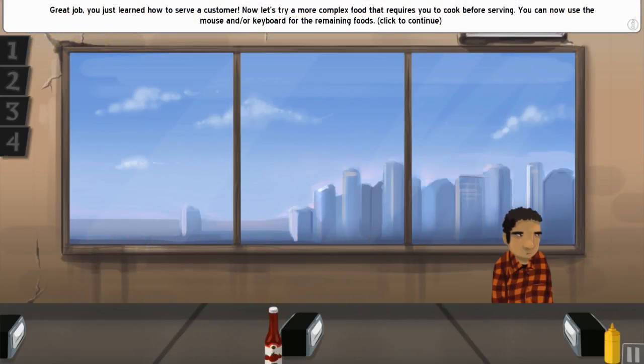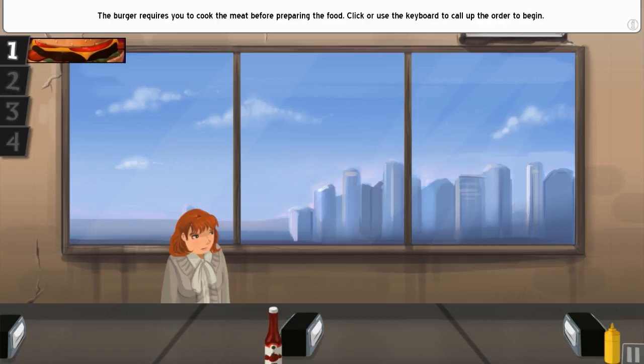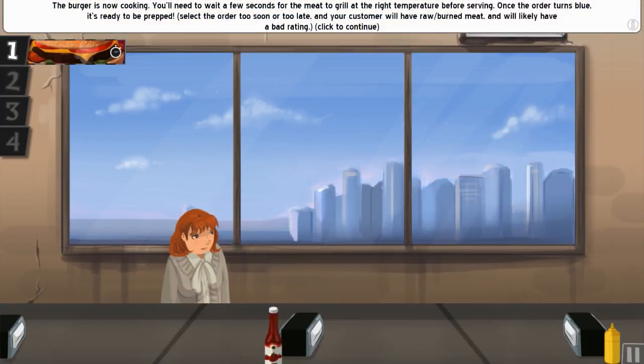Great job — you just learned how to serve a customer. Now let's try a more complex food that requires cooking before serving. The burger requires you to cook the meat before preparing the food. Call up the order to begin. The burger is now cooking; you'll need to wait a few seconds for the meat to grill at the right temperature. Once the order turns blue it's ready to be prepped — select too soon or too late and your customer will have raw or burned meat.